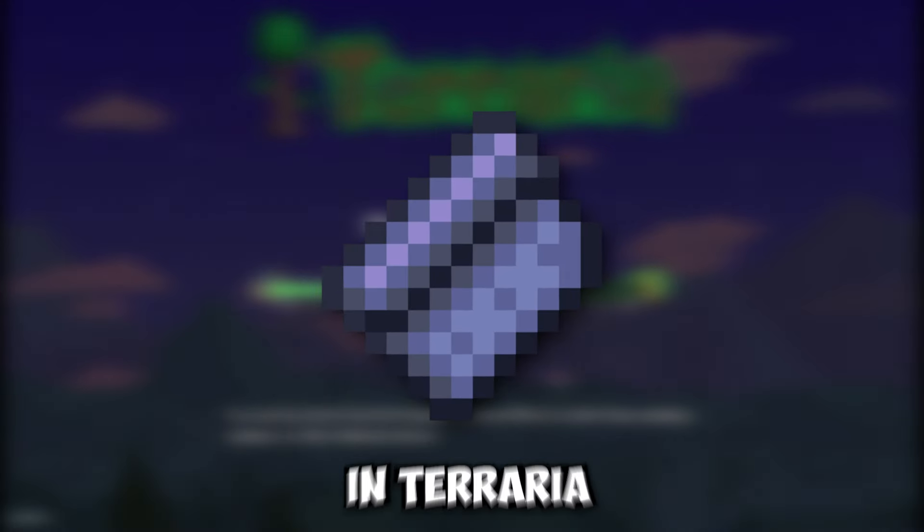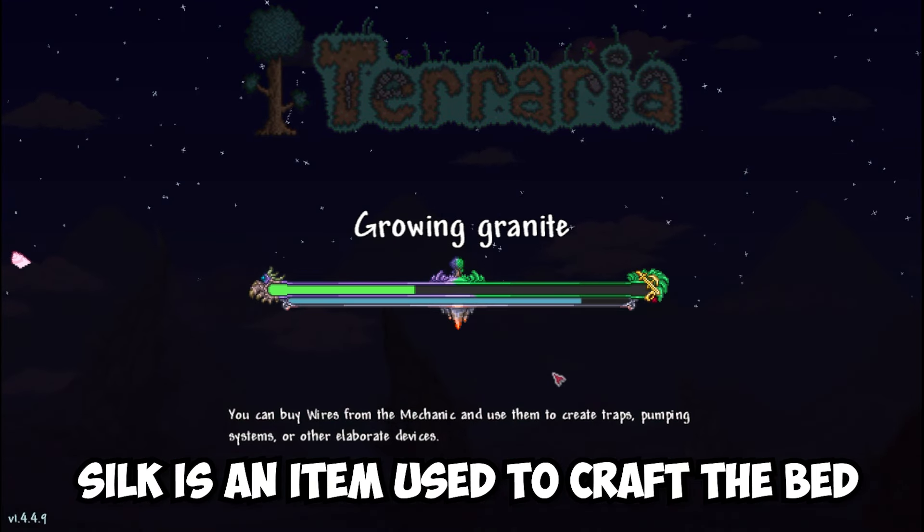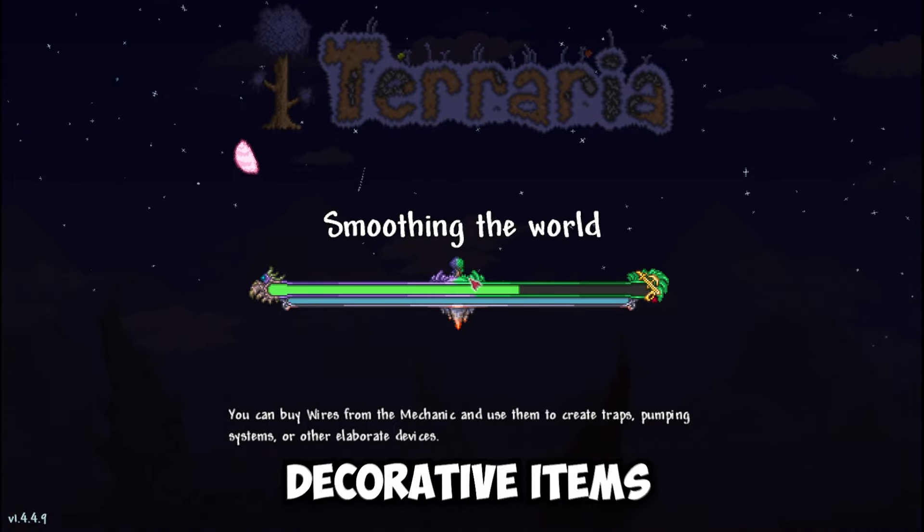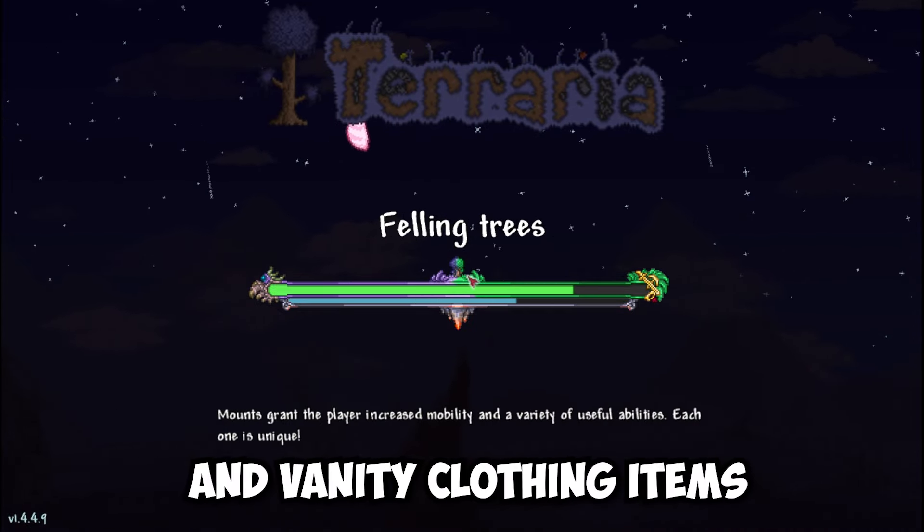I'll show you how to get Silk in Terraria. Silk is an item used to craft the bed, as well as several placeable decorative items and vanity clothing items.